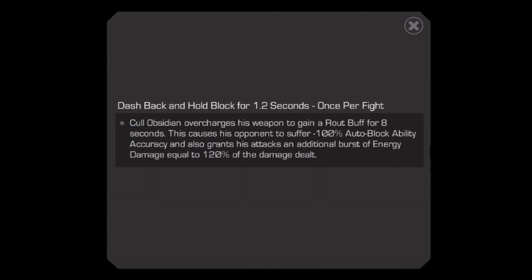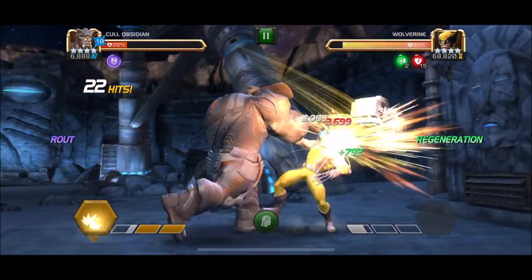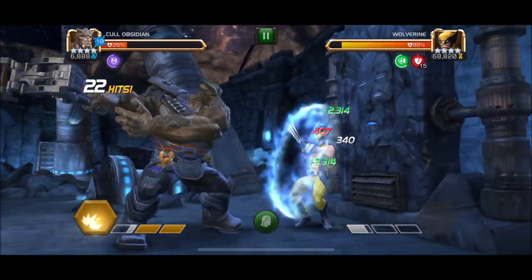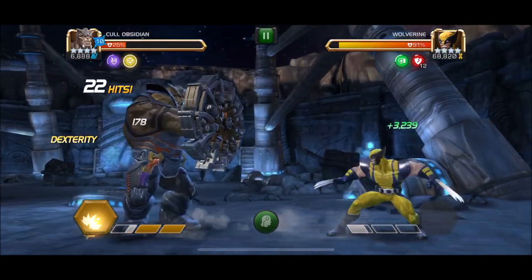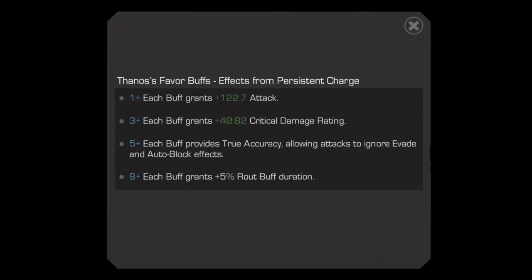Rout is how he deals his crazy amounts of damage. When he dashes back and holds block for 1.2 seconds, he activates Rout. This Rout buff grants him an energy damage ability which deals a bonus 120% of the damage dealt with his regular attacks. This also prevents the enemy from activating auto-block. The Rout buff will last for eight seconds, however with each persistent charge from eight to ten charges, this grants a bonus 5% buff duration, increasing the total duration to 12 seconds at max charges.